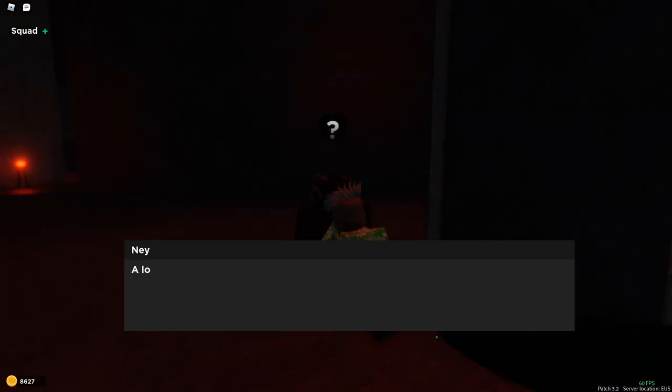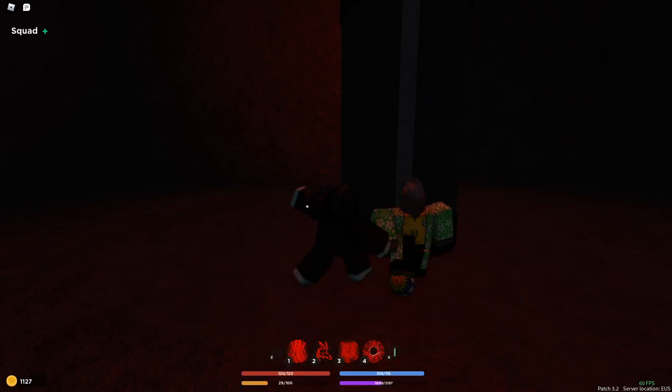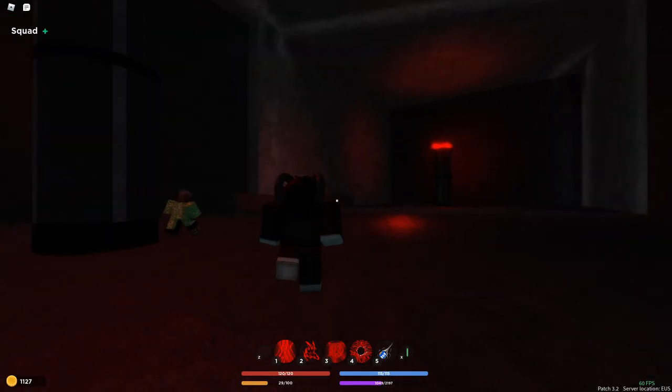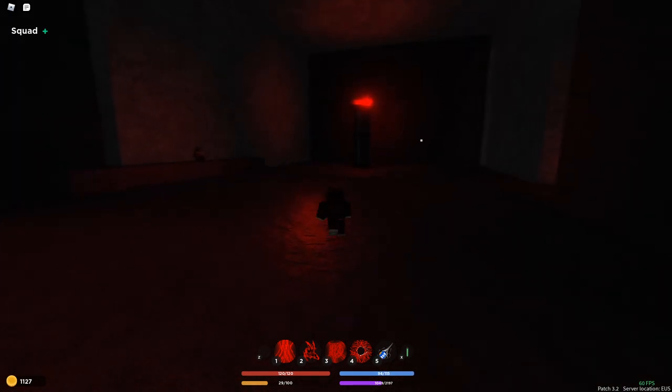I want to see the moves. There's a lot of skill here — let's see the basics. We got Tamari Mastery and we got Airball. It only comes with two moves, but the moves look really cool. The ball actually stayed up for a bit, so let's test it out.